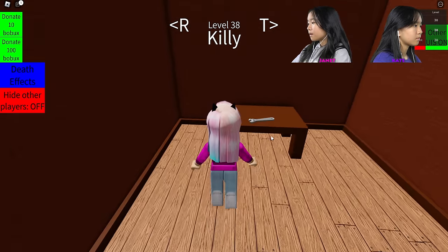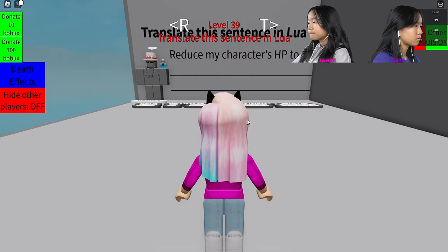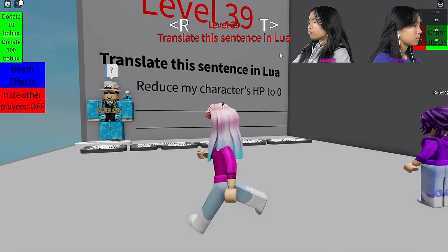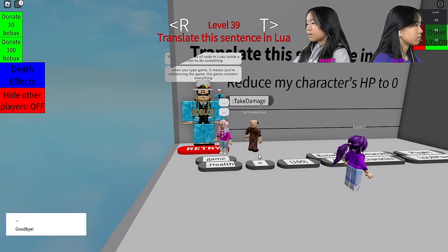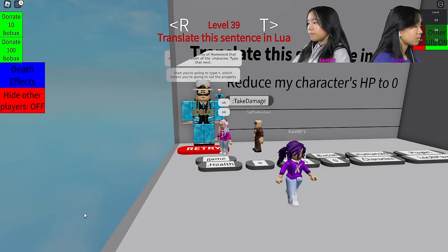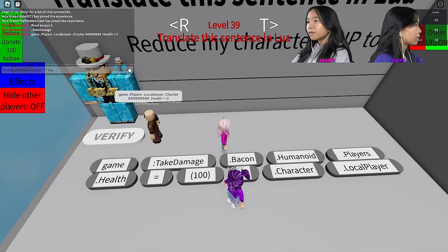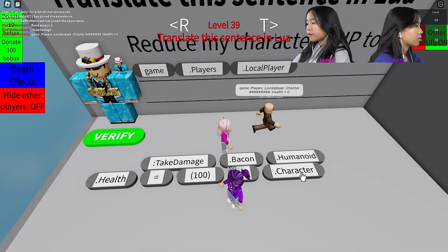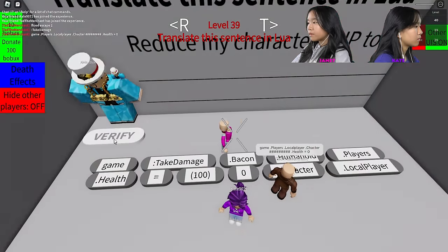Hammer on the planks and then get the wrench on the wrench spot. Oh, it's Piggy — red-faced Piggy! Okay, translate this sentence in Lua — it will reduce my character's HP to zero. Type zero — it will set your character's health to zero and you'll die. Tad just told us. So it starts with: game.Players.LocalPlayer.Character.Humanoid.Health = 0. Yay, thank you!